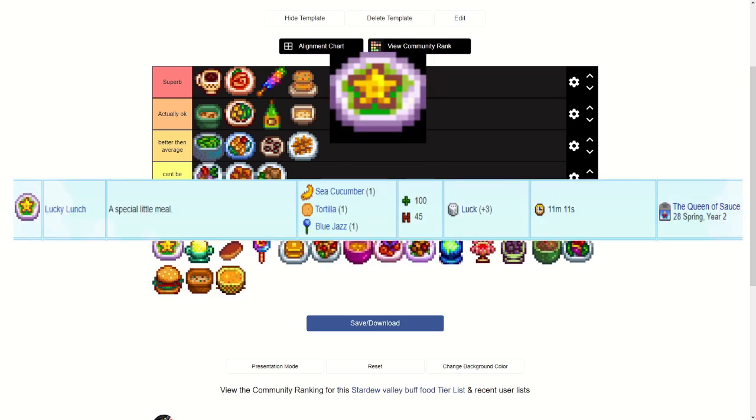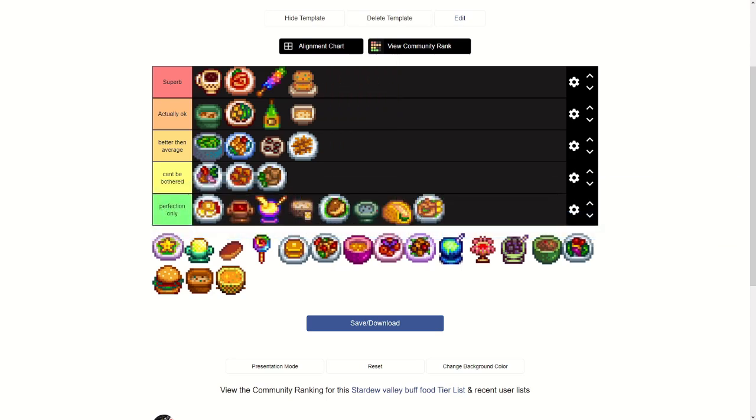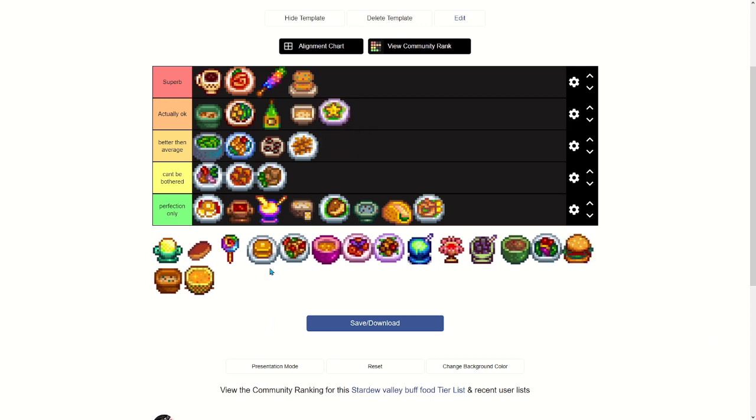Lucky Lunch is insane — it requires a sea cucumber, a tortilla, and a blue jazz flower. The recipe is from the Queen of Sauce on the 28th of spring year two. It gives plus three luck, which is incredible. I'd put it in A — not quite S because the recipe is a bit hard to get, but it's close.